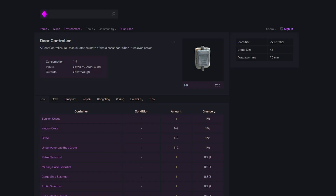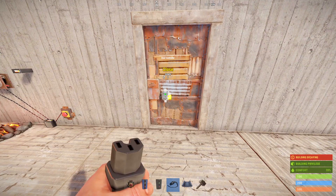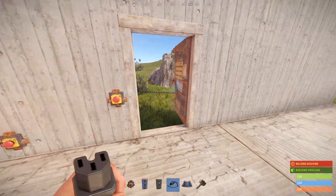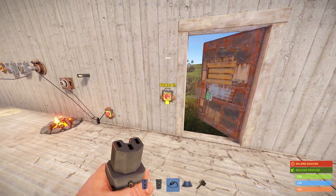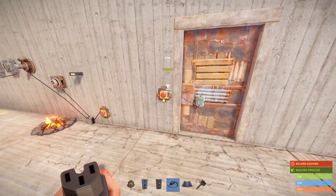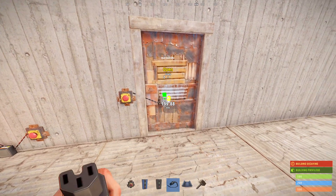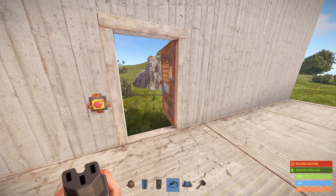Next up, we've got the door controller, which is extremely useful. You can place these on doors just like codelocks, and they've got an input and an output. We can plop a button down and plug it into the input, and the door will open and close automatically. On the right side of the door controller there are two nodes — an open and a close — and you can create a circuit where the pass-through of the door controller automatically closes itself, which can be good for online raid defense where you have one button that closes every door in your base but does not open them.